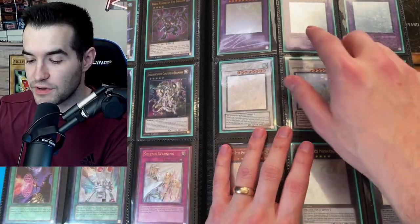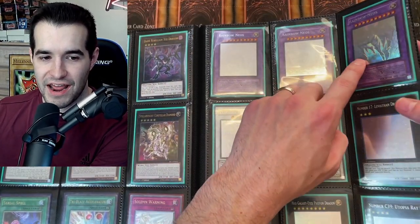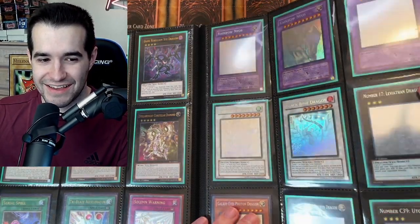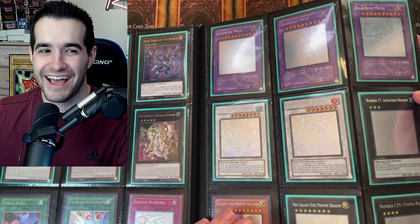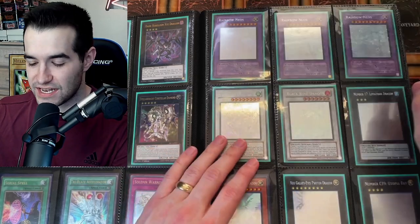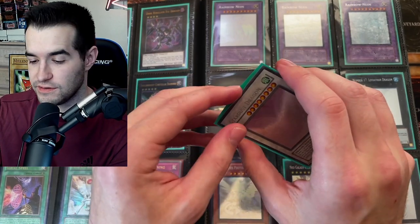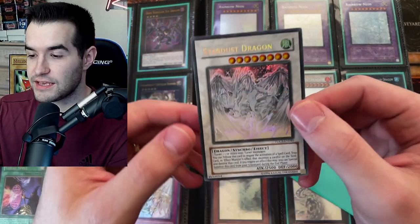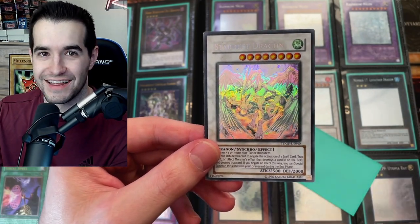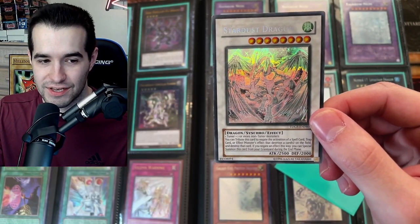Let's get into these ghost rares. Up top we have three Rainbow Neos — I'll get an angle so you can see some of the foiling. Kind of ripple it like a wave at a football game. Stardust Dragon — I think this one was not in great condition. I've never owned a Rainbow Neos ghost rare, so this is pretty exciting. Stardust is not in the best shape, but wow — it doesn't matter what the shape is, look at this card. You can find an angle where it looks absolutely unbelievable.